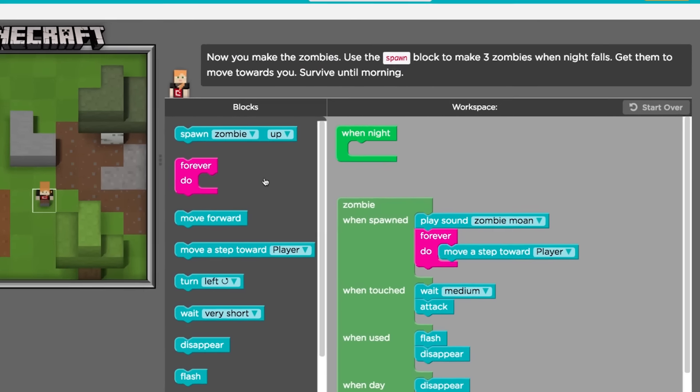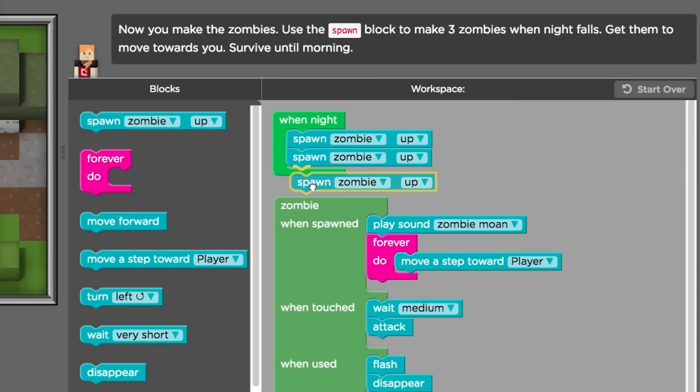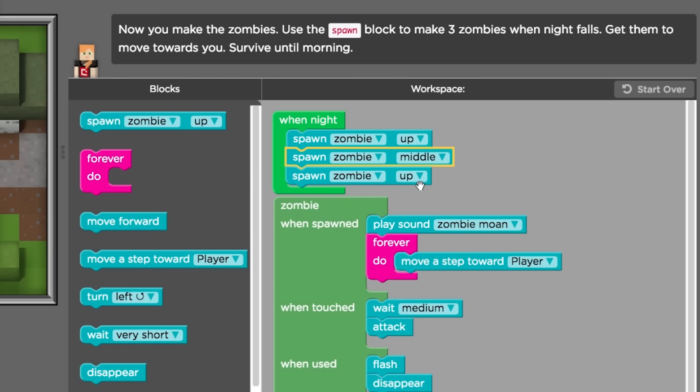To do this, we'll use the when night block. Since we want the zombies to spawn at night, we'll add the spawn zombie block under the when night block.